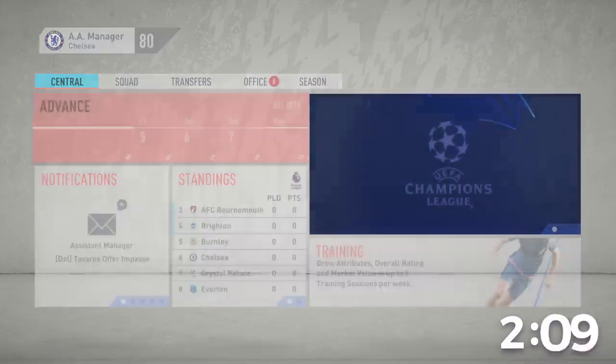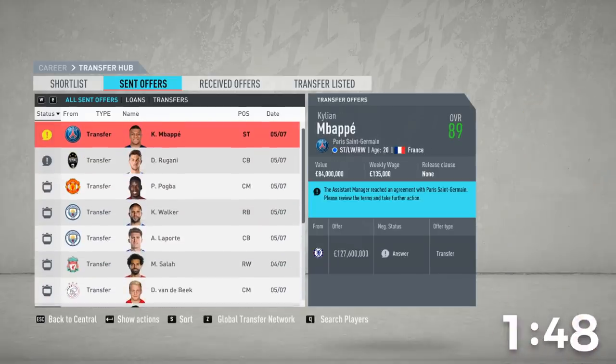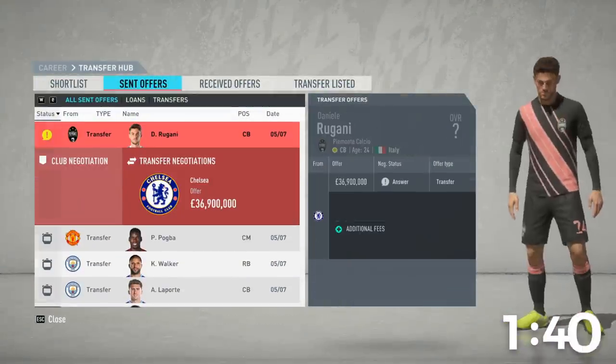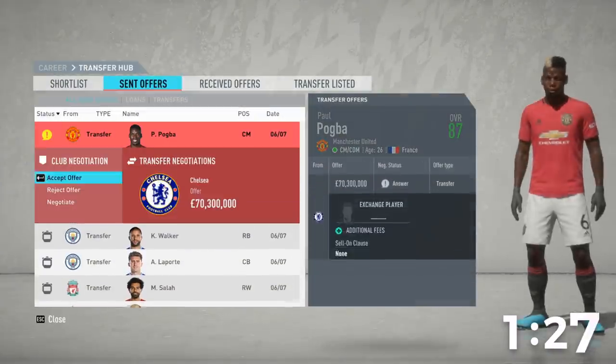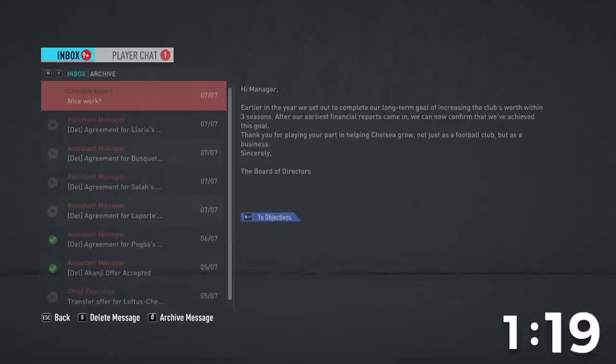Forget the cut scenes. Why are my wages all at zero? This is not fun. Akanji — first offer. Two minutes — please just let me sign these guys. Tavares obviously passes because we offered him one pound for the wage. Rashford — delegate. I really think I just have to say screw it on the cut scenes. Two minutes — this could be one of the first episodes where I don't get any of the three objectives. Mbappé accepts!